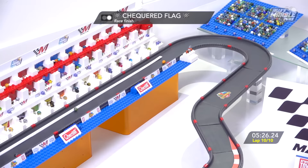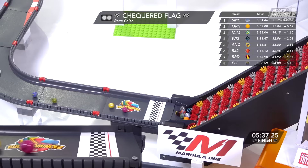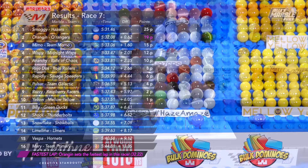Off the chevron, onto the pit straight — a couple of corners to go. Smoggy, Orangin not going to be close enough. Smoggy will not be denied! Orangin across the line in second place, Mimo, Wispy, Anarchy rounding out the top five. Rojo Dos, Rapidly, Pulsar, Razzy, Yellow completing the top ten. Raspberry Racers claim ninth at their home track, but nearly six seconds back. Orangin, with some great moves, also picks up fastest lap of the race.